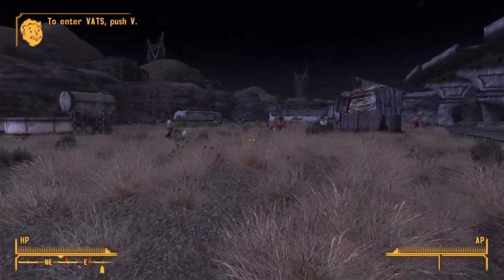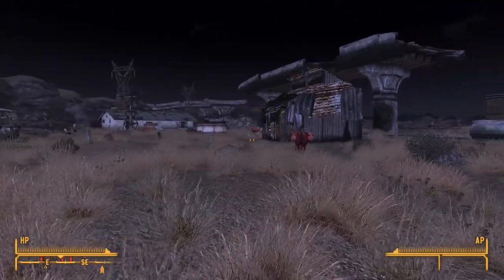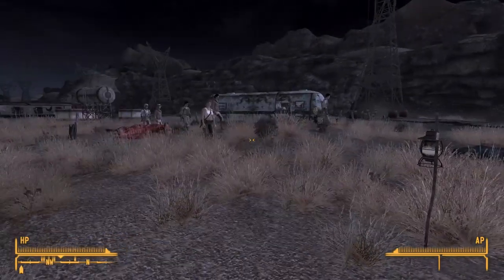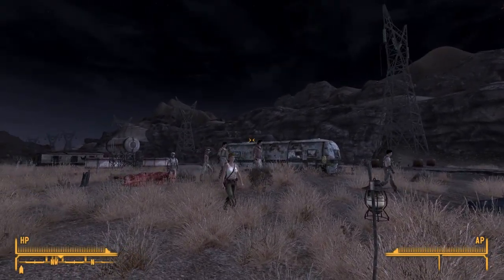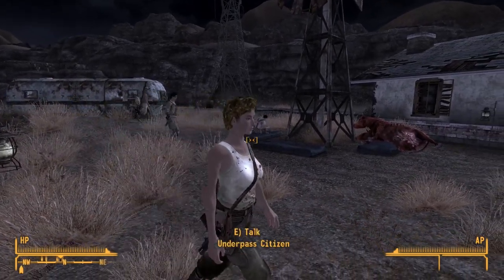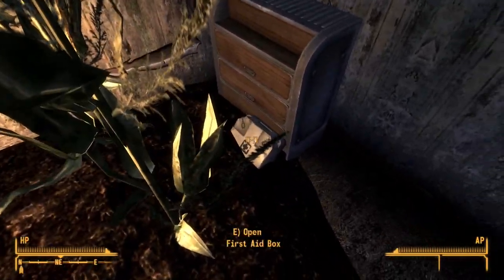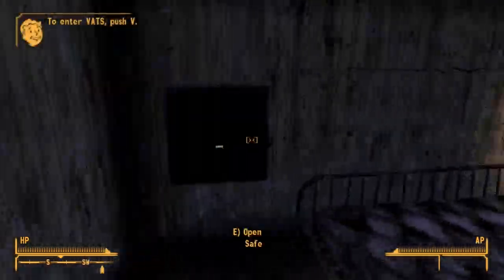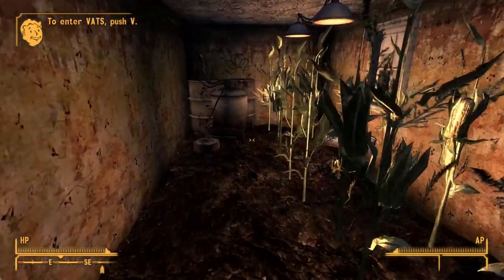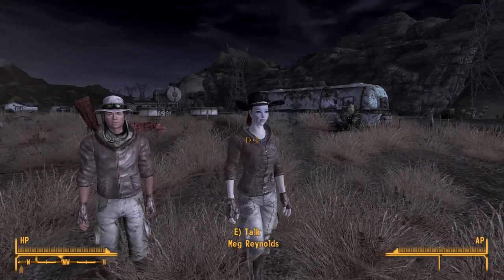East of Mole Rat Ranch you'll find a group of mad brahmin, but there's actually an entire cut settlement here called Underpass. While the structures still appear, nearly everything else planned for the area was disabled. There are several unused generic NPCs who were meant to populate the town — they have AI packages to walk around the area and sleep. The nearby locked house is owned by the Underpass faction and is filled with maize and alcohol stills. The player would have been trespassing if they entered this area, but beyond that it's difficult to speculate what was going on here.